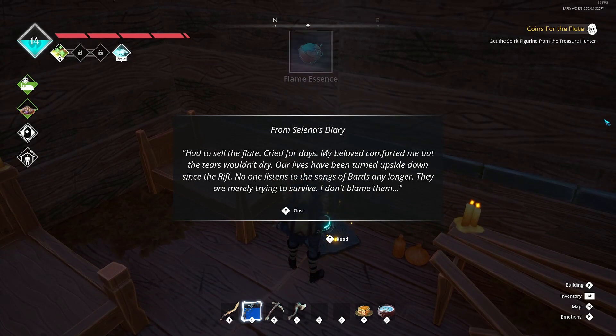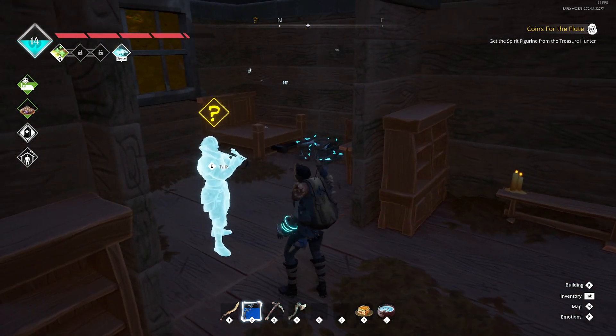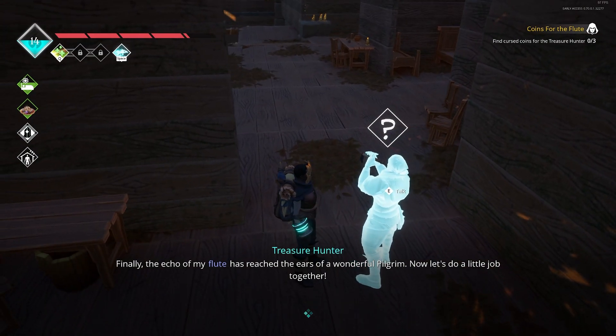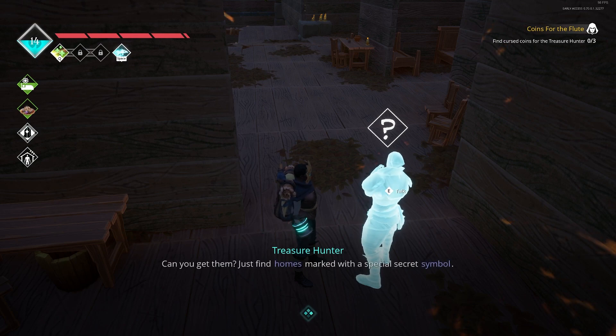From Selena's diary: Had to sell the flute. Cried for days. My beloved comforted me, but the tears wouldn't dry. Our lives have been turned upside down since the rift - no one listens to the song of bards any longer. They merely try to survive. I don't blame them. Hello chest! Sky crystal five. Finally the echo of my flute has reached the ears of a wandering pilgrim. Now let's do a little job together. I won't beat around the bush - I need 663 rusty coins. Okay, listen up: not 663, but at least three rusty coins. Can you get them? Just find homes marked with a special secret symbol.